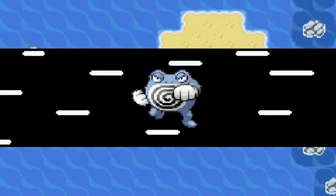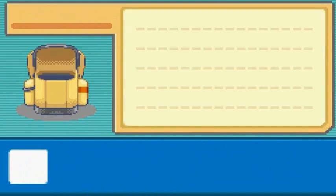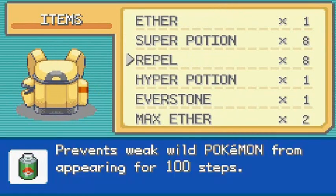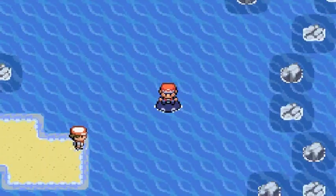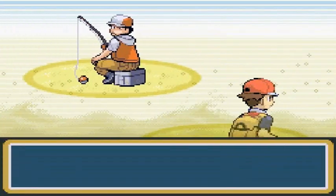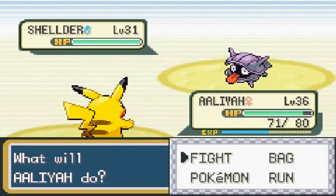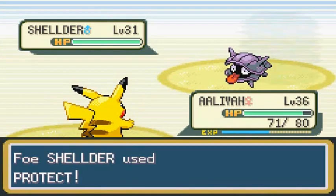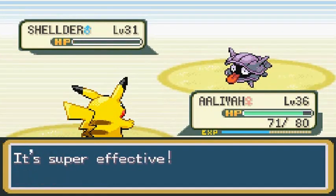Let's see - there is nobody else right here. We're going to continue on - using Repels since I have some. There's a fisherman - two fishermen - and he says 'Hey don't scare away the fish!' Fisherman Claude would like to battle, coming with his Shellder. Aliyah looking strong - Shockwave! Got to love that Protect though. Let's go Shockwave attack. Look at that - Shellder down!